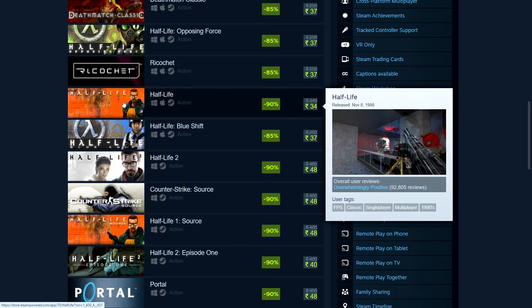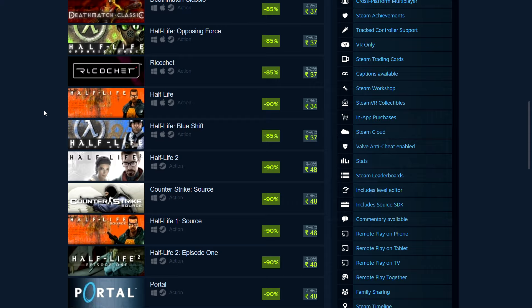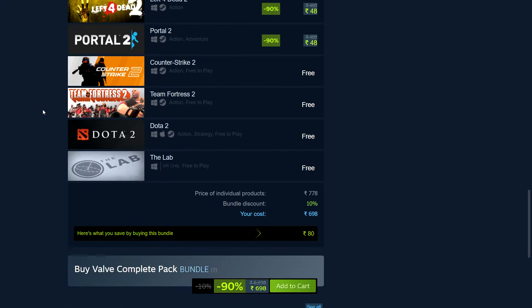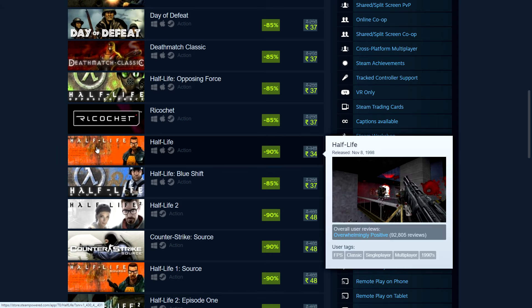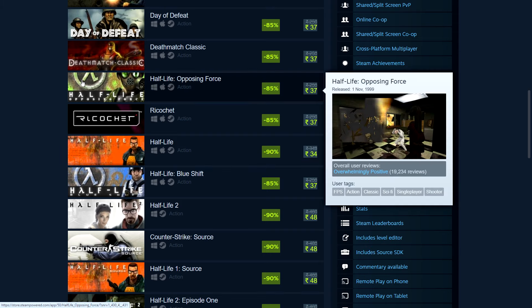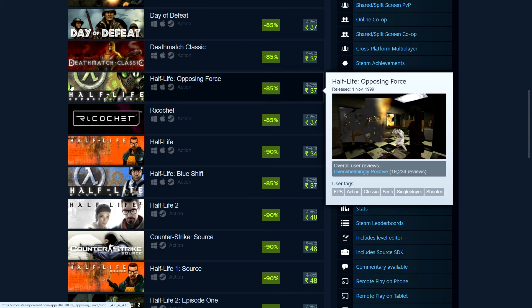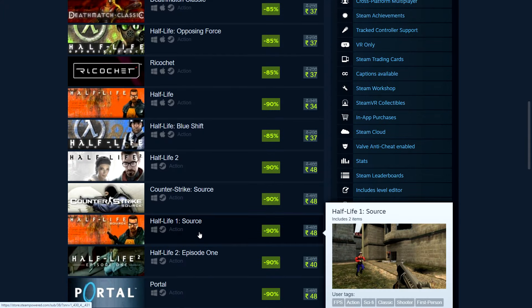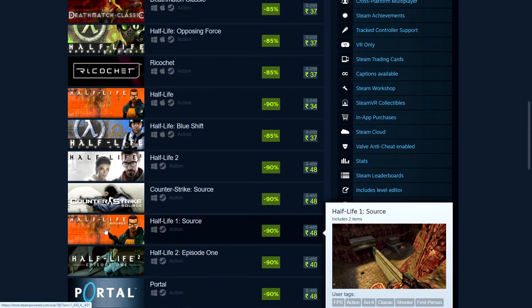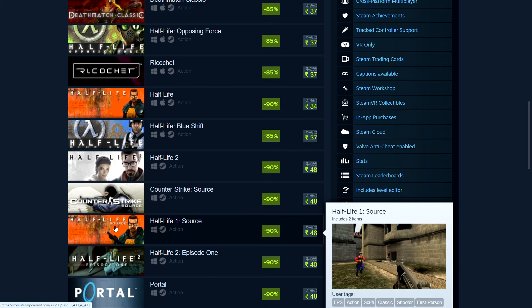So here is the sequence. First one: Half-Life. Then after this, there was an expansion called Opposing Force, and Blue Shift was the second expansion. So these are the first Half-Life games. They also have a Half-Life Source version — basically a different engine — and you can play both of them. They look slightly different but it's basically the same game.